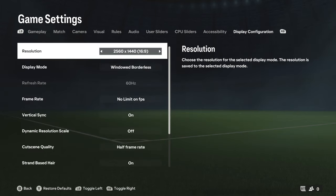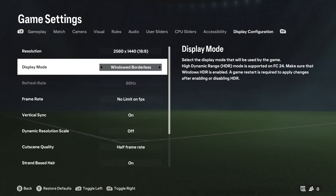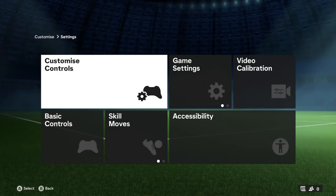Go over to the right tab which says Display Configuration. I know this seems weird — why do you need Display Configuration for cross play? You need to make sure you're on Windowed Borderless, not Full Screen. I'm not sure exactly why, but being on Full Screen can cause issues. Make sure you're on Windowed Borderless, and once cross play is enabled you can go back to Full Screen.